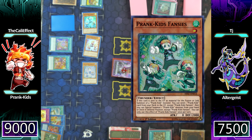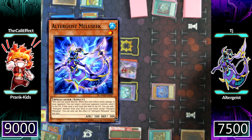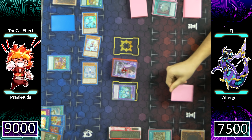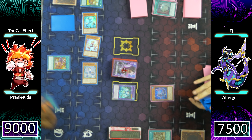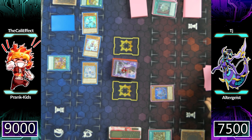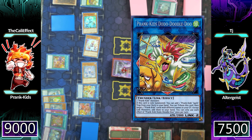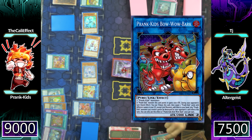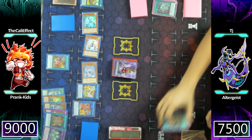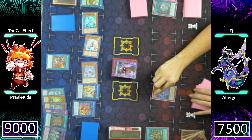I think I'm going to activate the monsters that I used in my hands for Fusion Summoning, allowing me to summon Dropsies and Fanzies back to my side of the field. I have a pretty good board right now — other than the slight misplay of me playing Prankids Fanzies in the wrong zone. TJ is going to go ahead and summon Altergeist Mullisique and then attack for that 500 damage. Looking at my graveyard, I do not have five cards to make that Mullisique zero, so it looks like I'm going to be losing something.